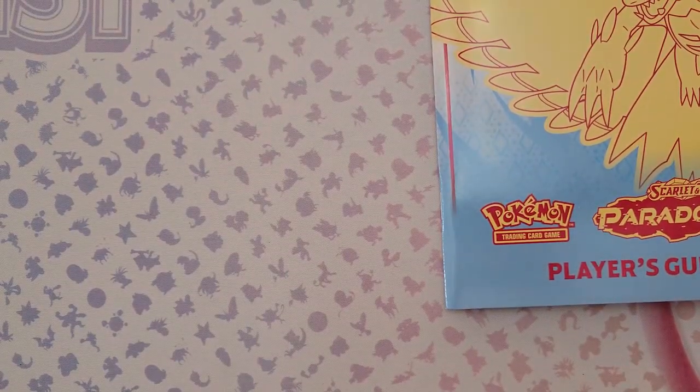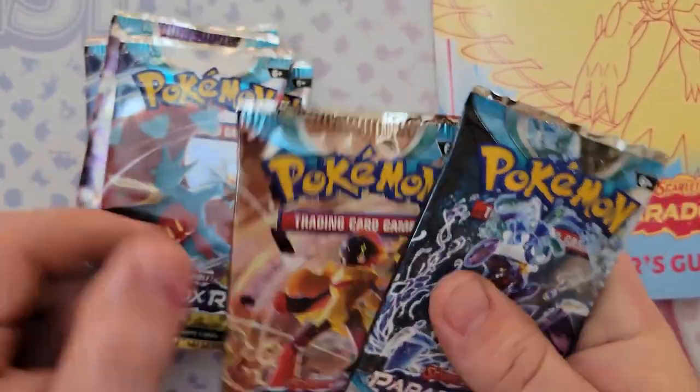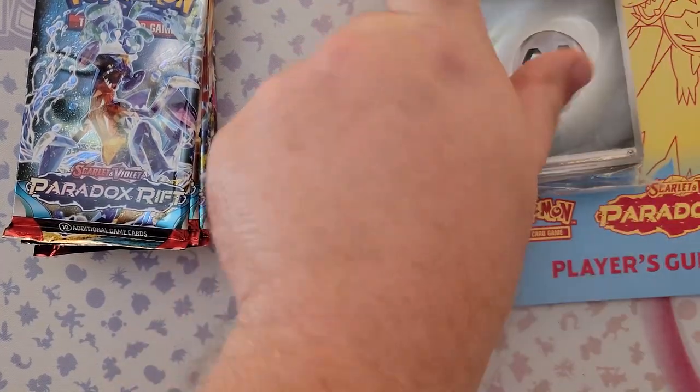We get the cardboard filler — same as the other one. Basically the same stuff: nine packs of Paradox Rift which we'll be opening later, and the energy cards again.